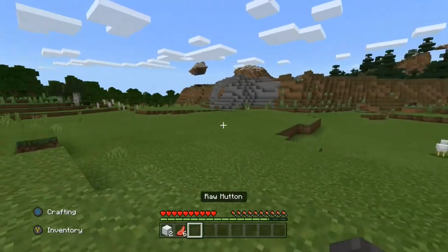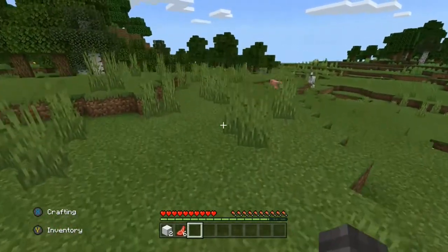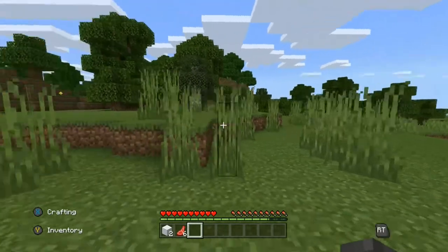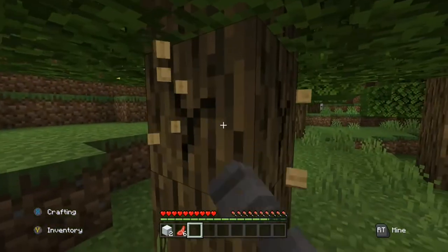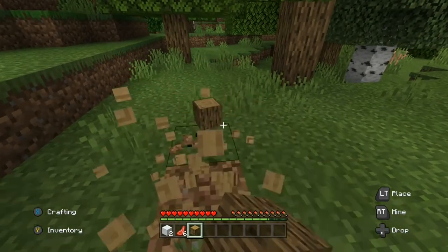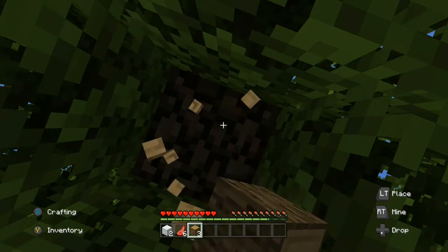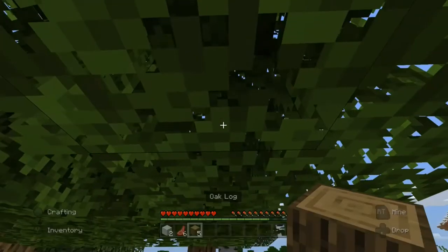I'm primarily looking for wood so we can survive at night. I don't see any more sheep. That's a creeper — they blow up. How did a creeper get here? I'm going to mine some wood. It's really important you do this, and I'll probably have to create a shelter soon to survive the night because you do not want to be out there with nothing to help you survive.